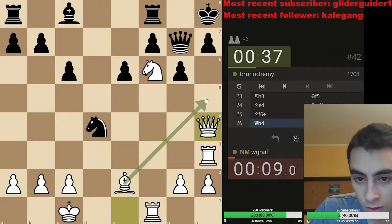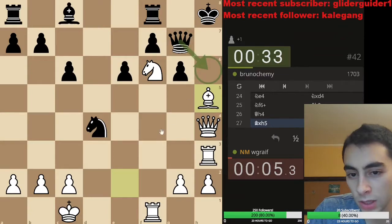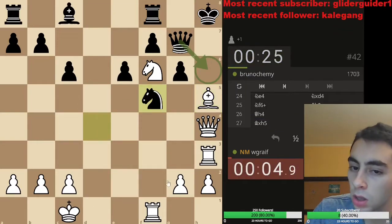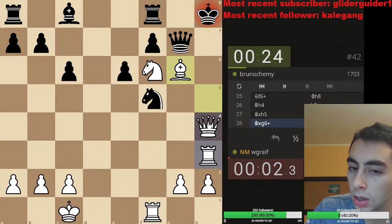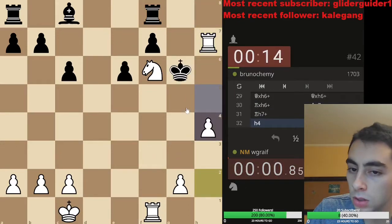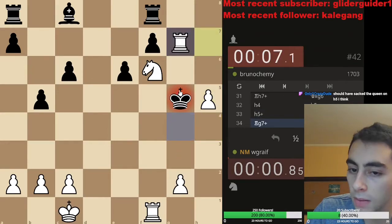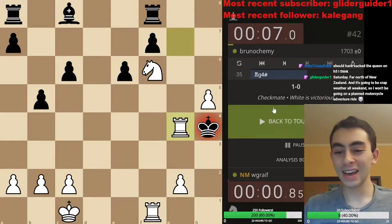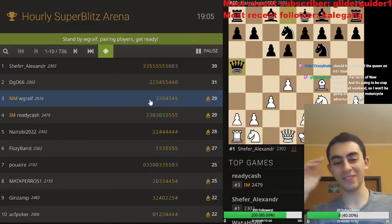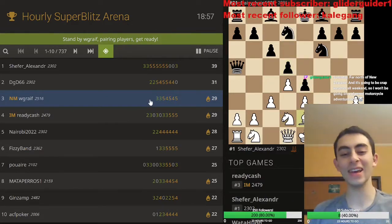Seeing some queen sacrifices for mate — though maybe I don't have to take with the queen. I'll take with the bishop. Maybe I should have taken with the queen — minus check, is it working? Wait, take, stack the queen, queen king h6. Oh wait, it's not me — shoot. Unless... that's not mate. Unless he goes there — oh he did!